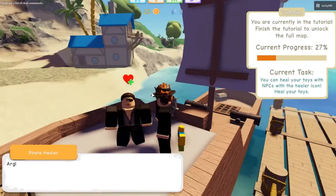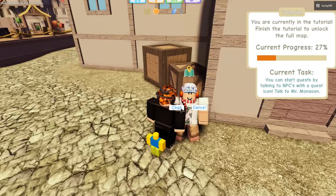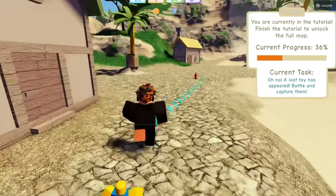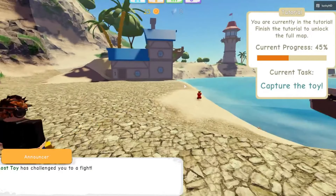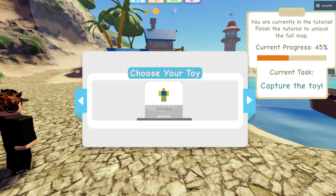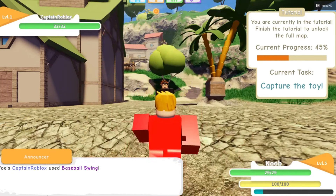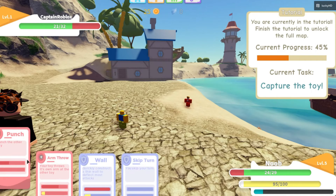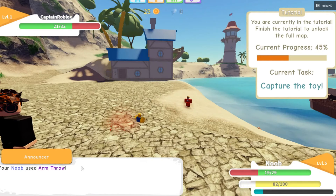There's a pirate healer — he'll heal your toys. All patched up. Now we head over to this person — they've got a little map above their head. 'You can't enter my house until you finish the tutorial, come back for a quest.' There's a little hero just chilling. We can battle him — 'Battle this lost toy!' He's challenged you to a fight, announced at the bottom. My entire life is narrated by an announcer. I'm just throwing my arm at him.